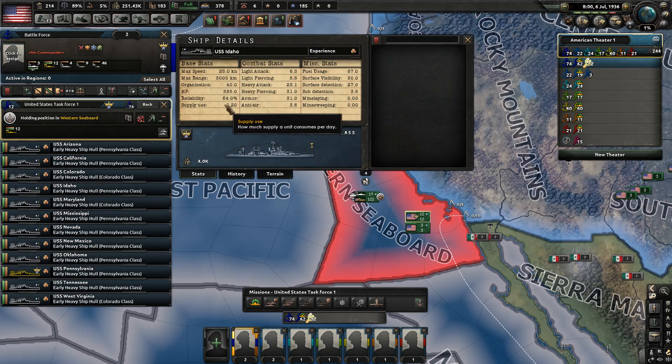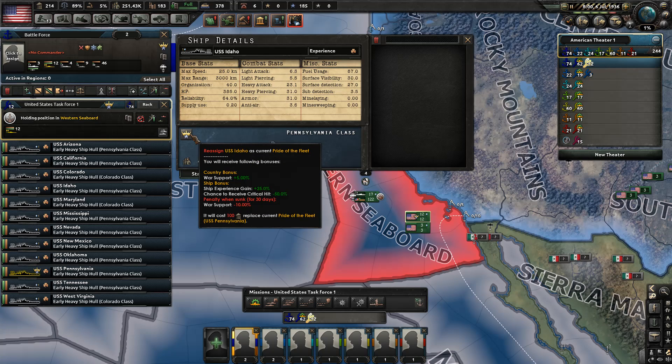I haven't checked what Japan's pride of the fleet is, but I'd imagine it's one of their aircraft carriers, so you can get your Midway battle on. They also eat up a lot of oil, which is another reason not to use heavy ships right now. You can reassign who's your pride of the fleet — it's minus 10% war support if it's sunk, which is pretty bad.